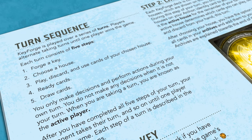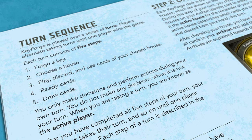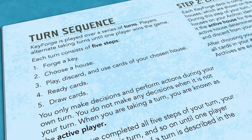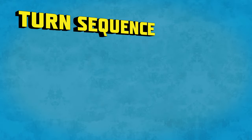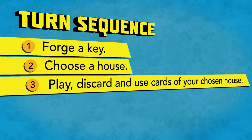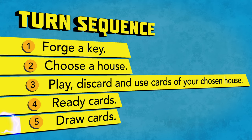Keyforge is played over a series of turns. Players alternate taking turns until one player wins the game. Each turn consists of five steps: forge a key; choose a house; play, discard, and use cards of your chosen house; ready cards; and draw cards.